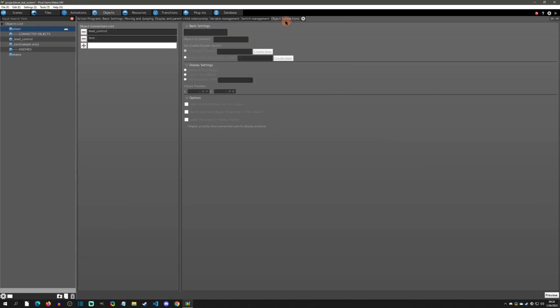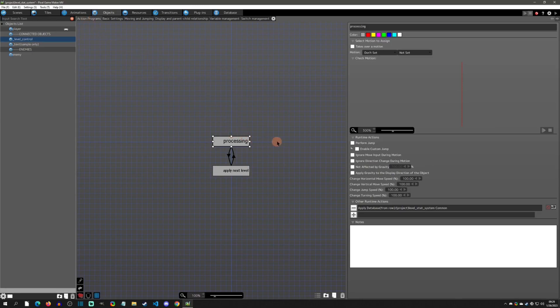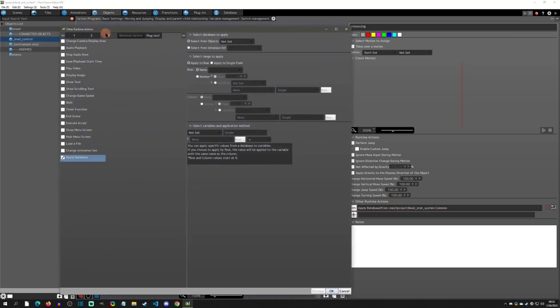I connected an object called 'level control.' There's also a text object — that's just for this sample to give you a HUD so you can see that you're leveling up, which you might find useful. But the 'level control' object is the one we're interested in because it is going to be handling the level-up system.